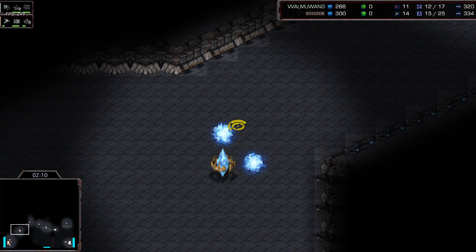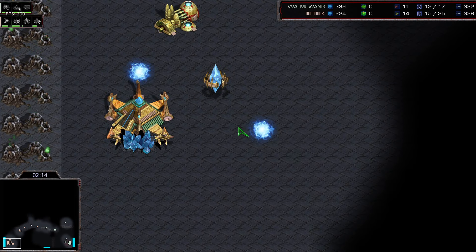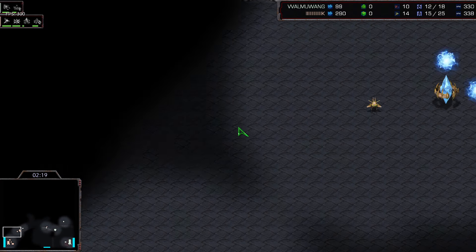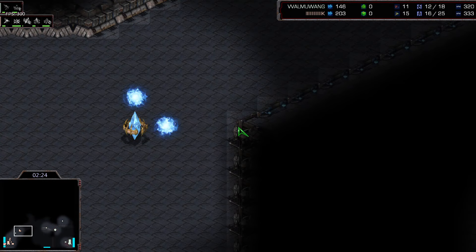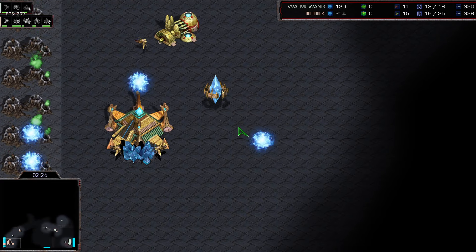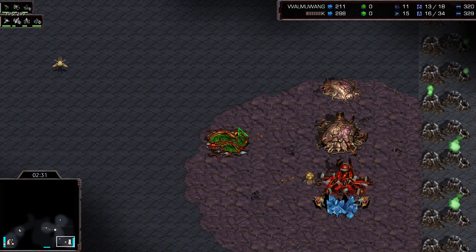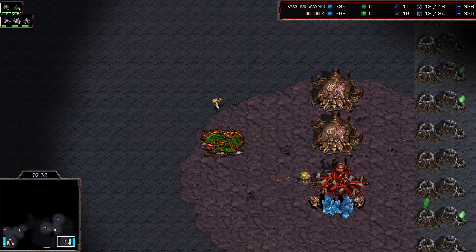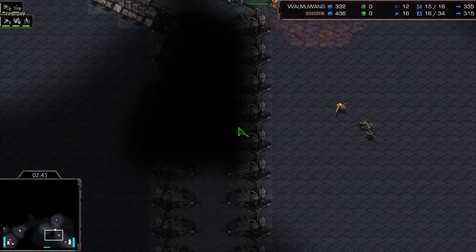Minchil here playing very defensive — goes for a double cannon in the front, Nexus in the back, gateway coming up after the cannons. It is very, very defensive. He swapped things around, went for cannons before the gateway. Double gas also on the way. Neither player really able to enter the other's base yet. Mong can't really go across the map because Minchil has those cannons that are going to keep Mong away from gathering information.